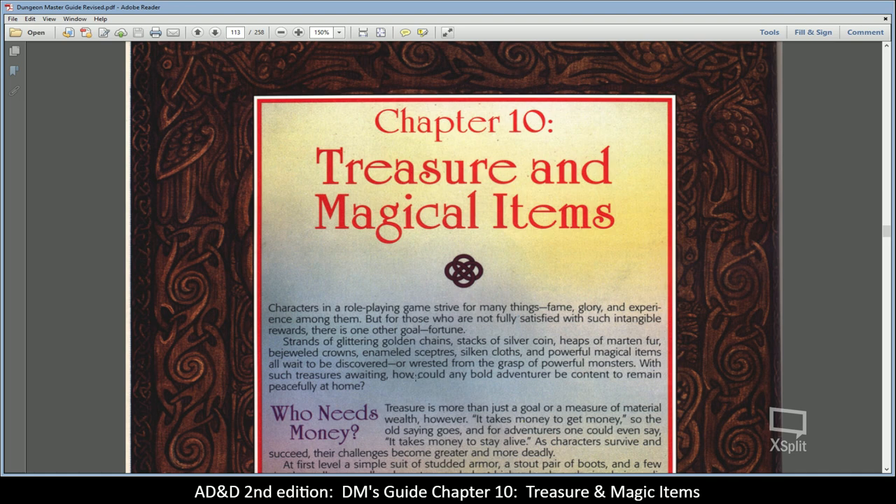Starting on page 113 of 258, Chapter 10: Treasure and Magical Items. The book opens: 'Characters in role-playing games strive for many things — fame, glory, experience among them. But for those not fully satisfied with intangible rewards, there is one other goal: fortune. Strands of glittering gold in chains, sacks of silver coin, heaps of marten fur, bejeweled crowns, enameled scepters, silken cloths, and powerful magic items all await, to be discovered or wrestled from the grasp of powerful monsters.'